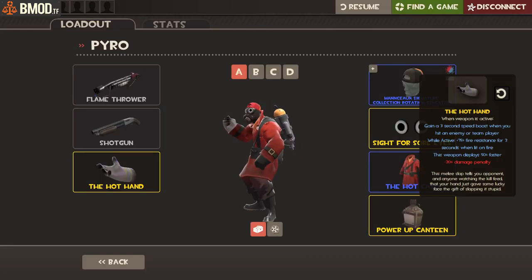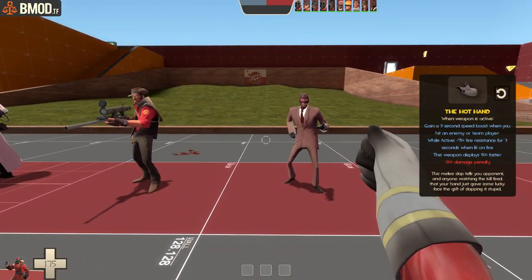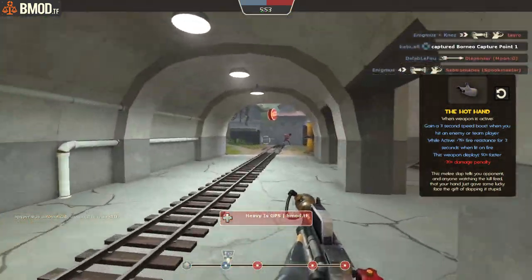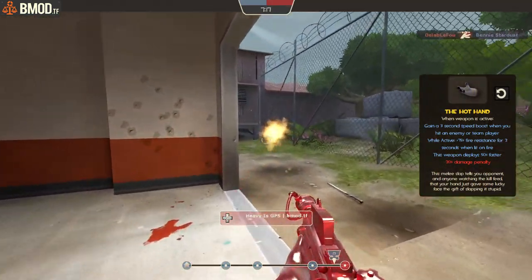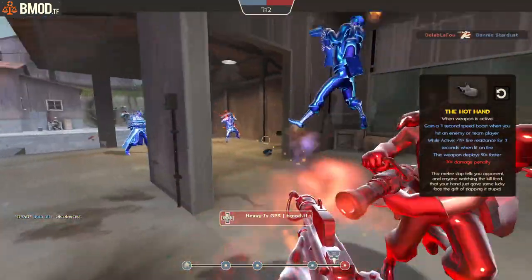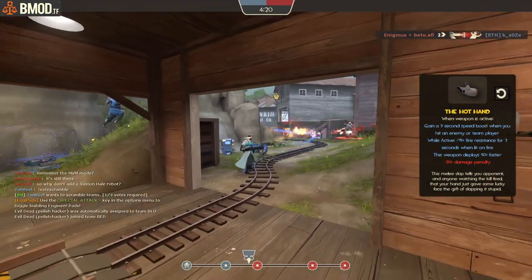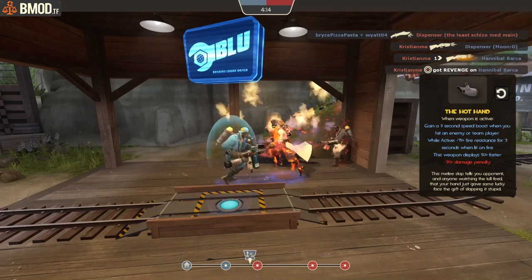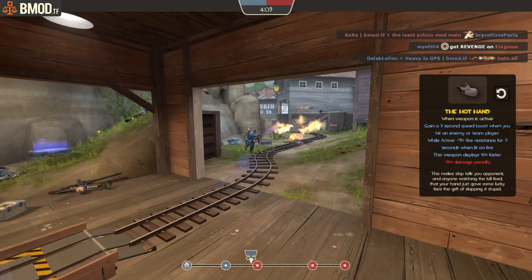The Hot Hand has gotten a new feature: if you hit a teammate, you get a speed boost, but your teammate does not. It still has the other stats from the previous update. This makes it more viable in a similar role to the Powerjack — it's not as reliable because teammate melee hit registration can be inconsistent and you have to be fairly close for it to work. But it makes for a fun weapon with crazy combo potential for Pyro if you have teammates around.